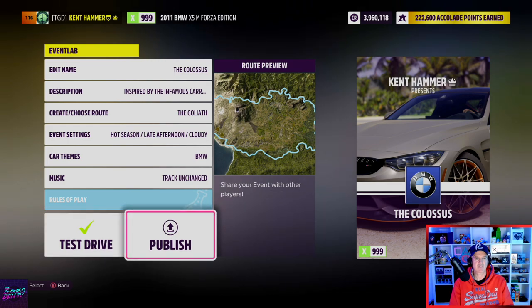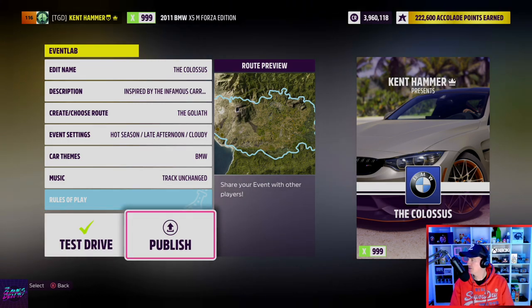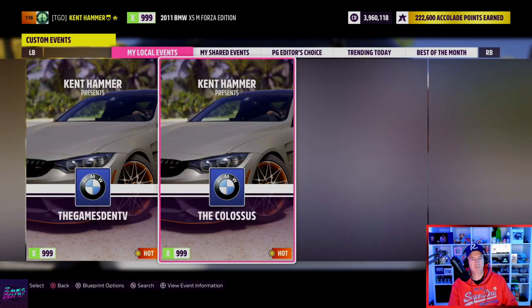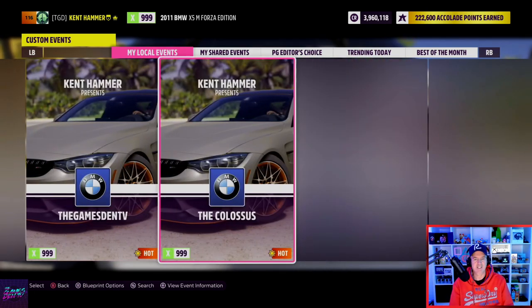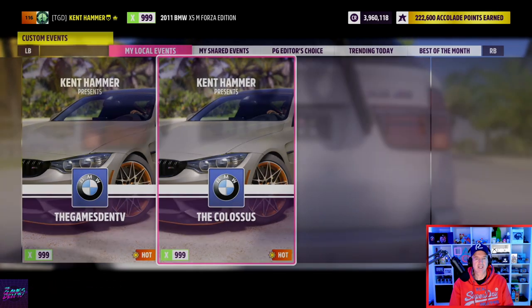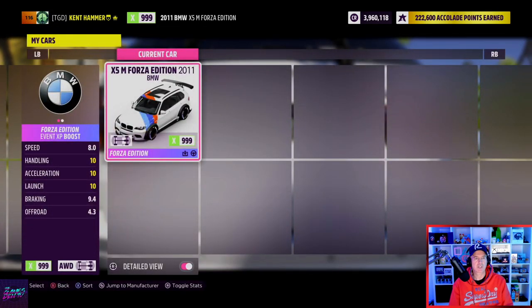Okay, that looks good. It doesn't matter too much about the other settings - maybe don't do wet because you want your car to grip on the ground. Go ahead and publish. I've got two blueprints now - my first one is called The Games Then TV, you could search for that. It's exactly the same as this Colossus. I'm going to use my Forza Edition car because I get an event XP boost.